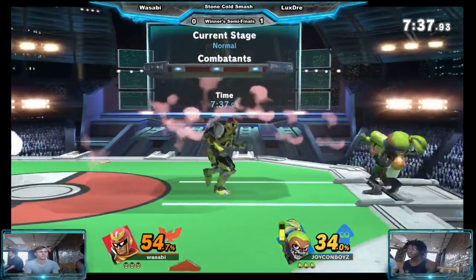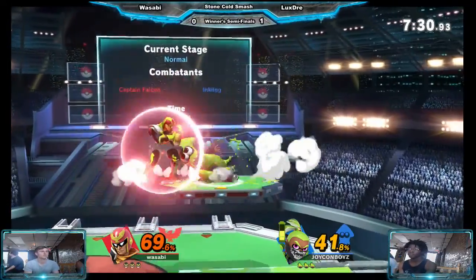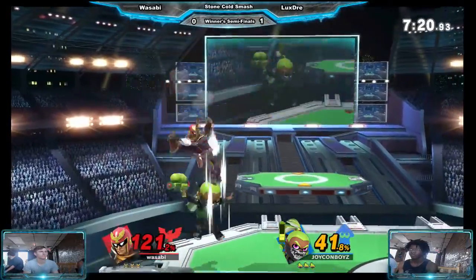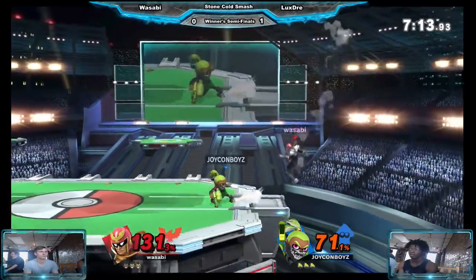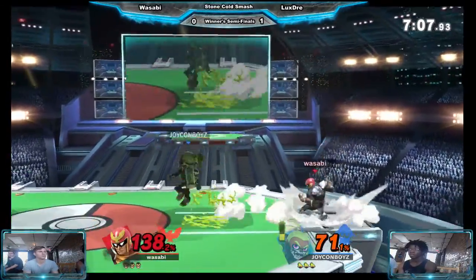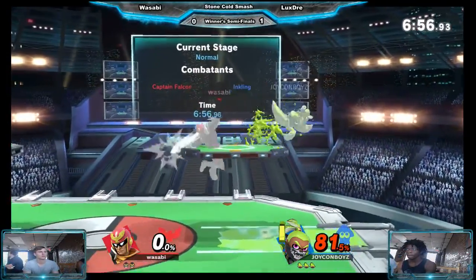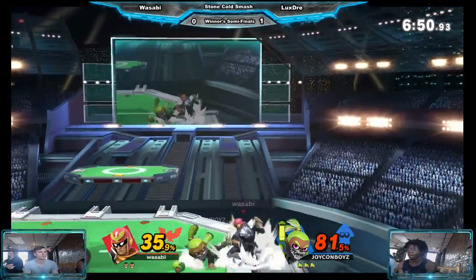Inkling's combo game is just so good, especially when you have ink on your opponent — you just rack up that damage so easily. What I do want to see from Wasabi is using that side B a little bit more, because it might be able to power through the aerials that Inkling is throwing out. Then again, it could get poorly timed and get him rolled. Getting a bit thirsty there for the down air. LuxeGrey is the only one in our scene who ledge trumps a lot. Wasabi expecting him to come in and try the down tilt, but LuxeGrey knew and brought the roller — now he's eating a bunch of damage.